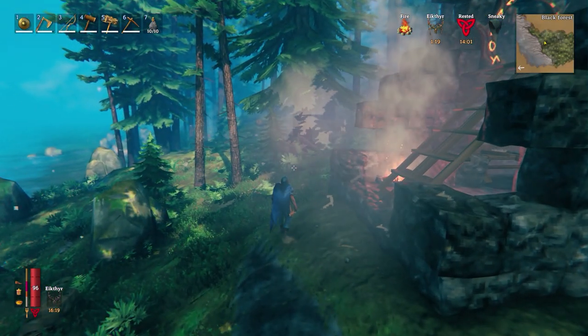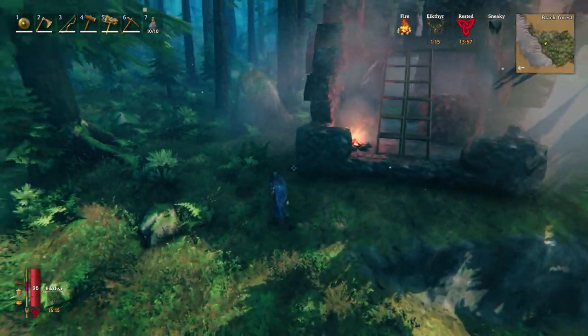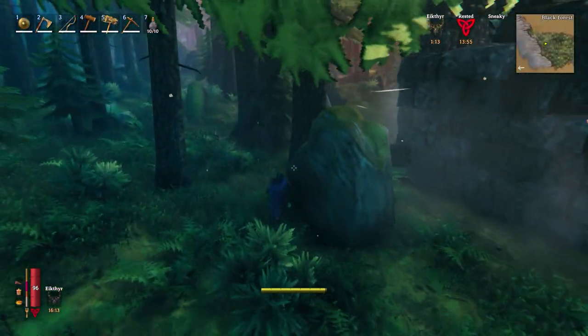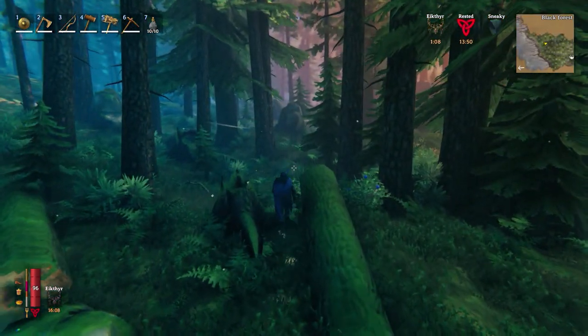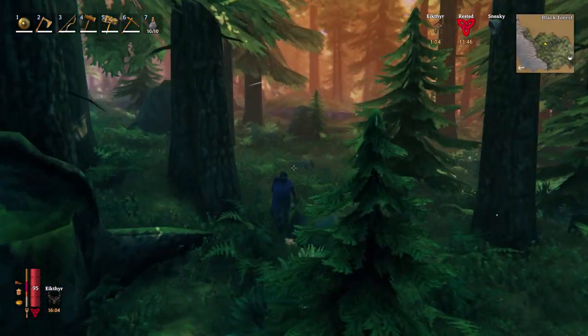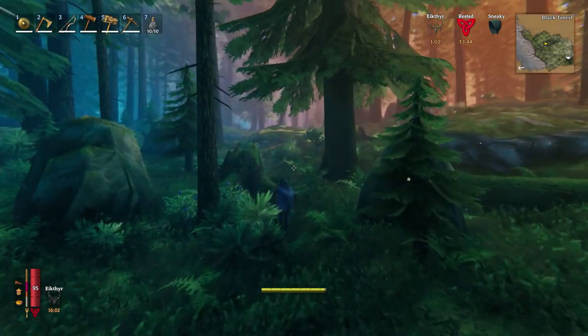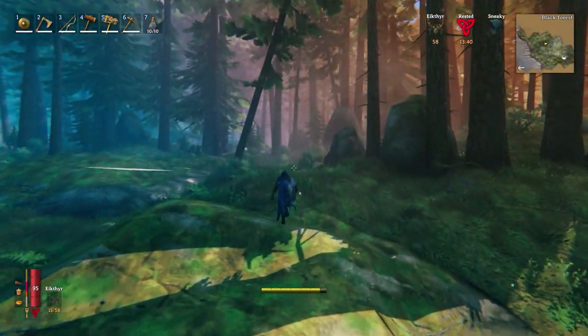It just said on the sign that it requires the sacrifice of its young. And if you just hover over the top of the ancient seeds, it says 'you can hear tiny voices.' So I'm pretty sure that's the tribute we're going to have to offer in order to summon the Elder.